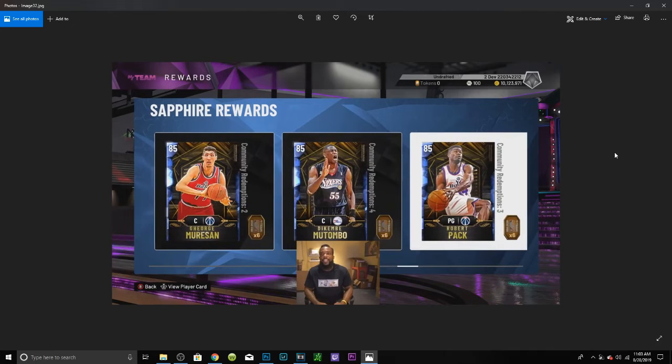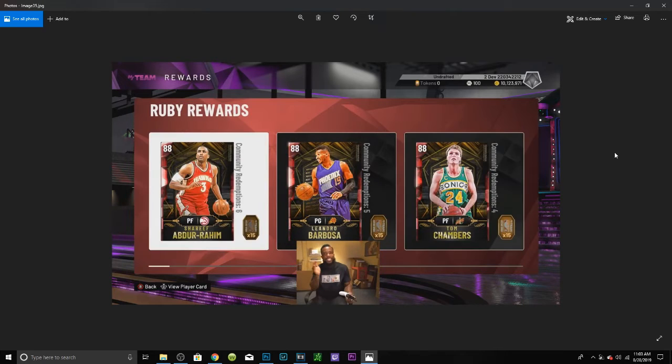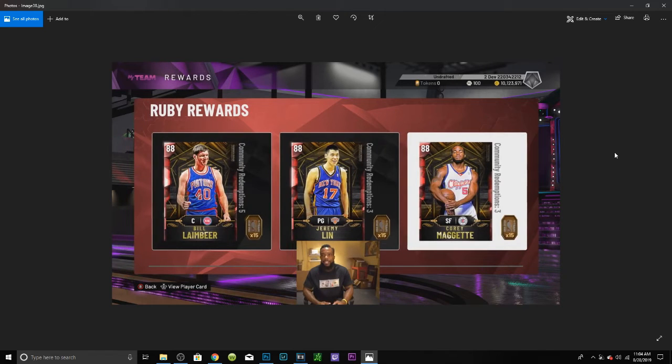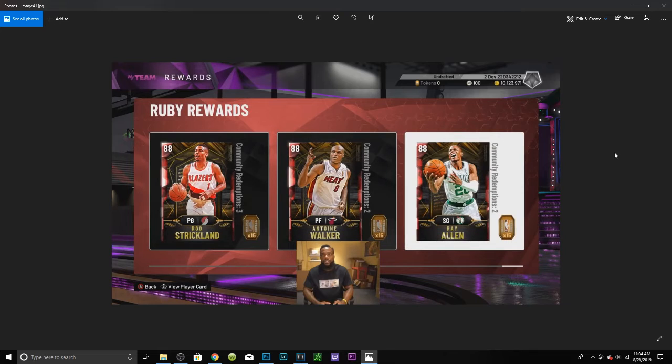Now into the ruby and sapphire — honestly a little underwhelming; the beginning ones were kind of nice but towards the end it trails off. Paul Silas, Scott Skiles — not really good to me. Ruby rewards: Shareef Abdur-Rahim who's actually really nice, Barbosa should be good but he has such a bad release every year, same with Tom Chambers. Rex Chapman is gonna be one everybody picks up — always a good release and can dunk on everybody. Roy Hibbert, Horace Grant, Jerry Malone, Corliss Williamson, Sean Marion — the definition of a swiss army knife player. Quentin Richardson, Ray Allen, Antoine Walker — the ruby tier is definitely really nice.